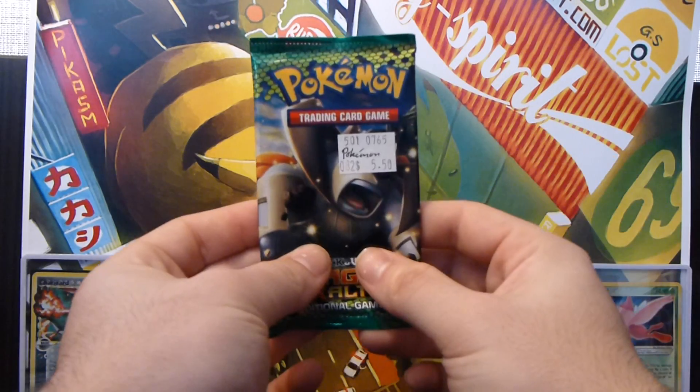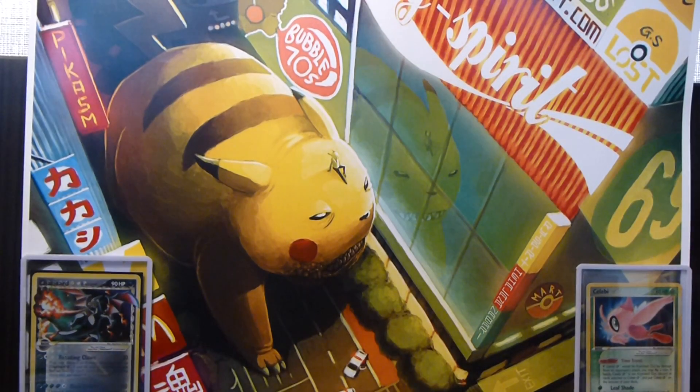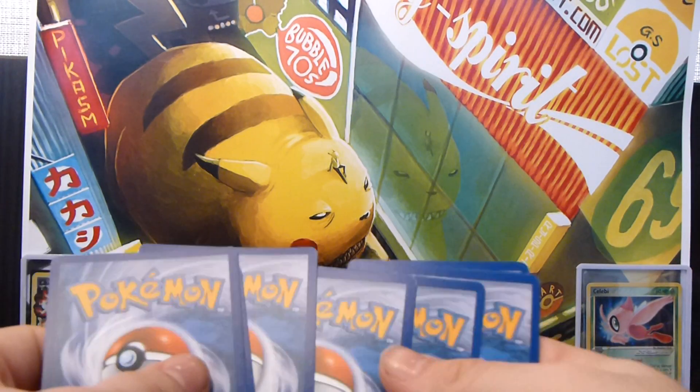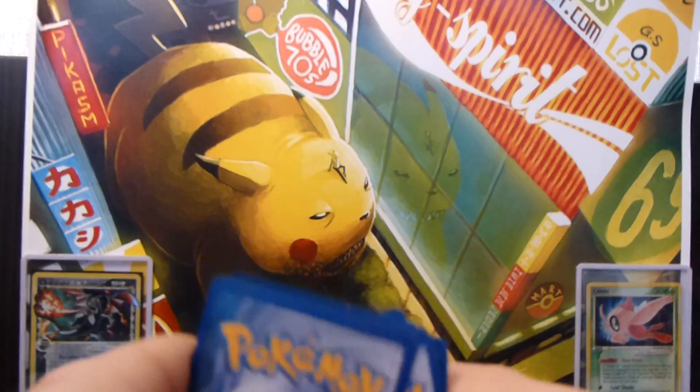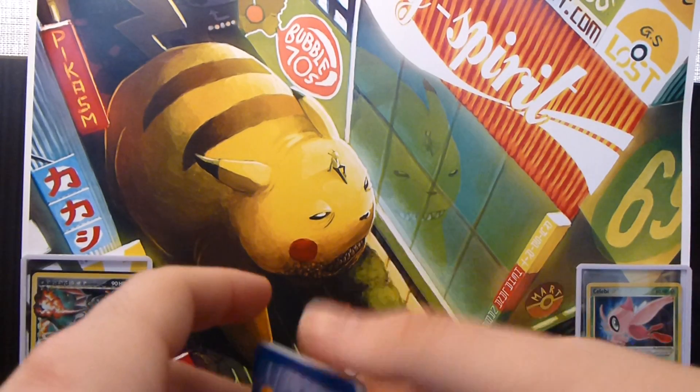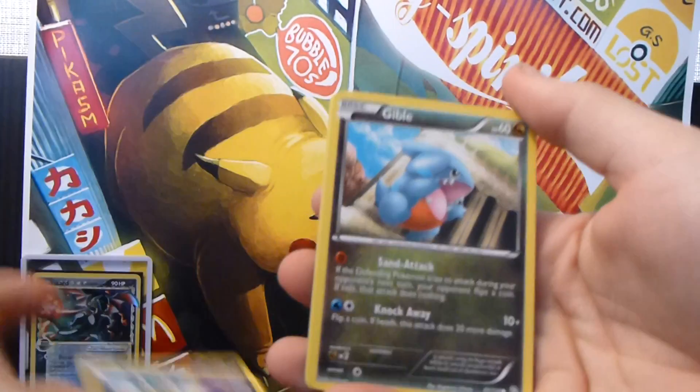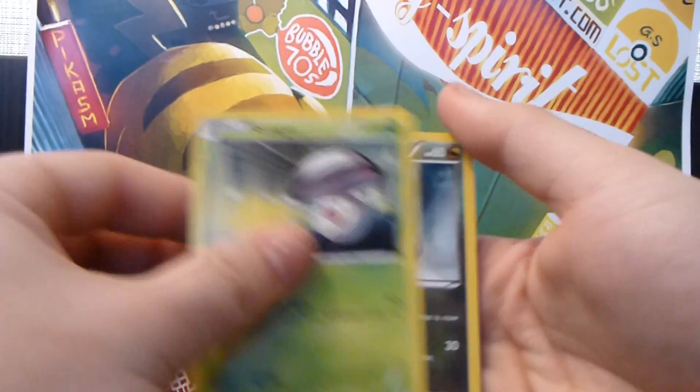So we have a Terrakion pack. We have an Electrike, Stunky, Gible, Fungus.